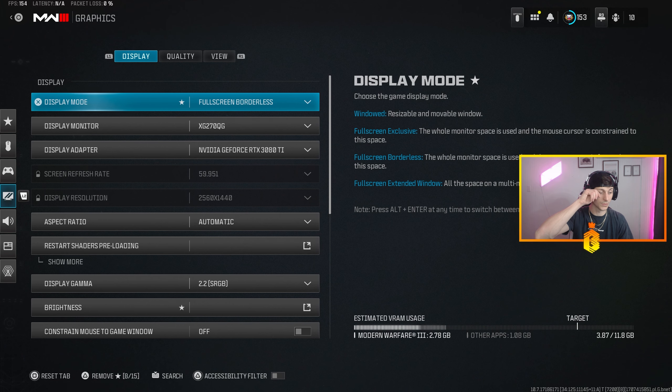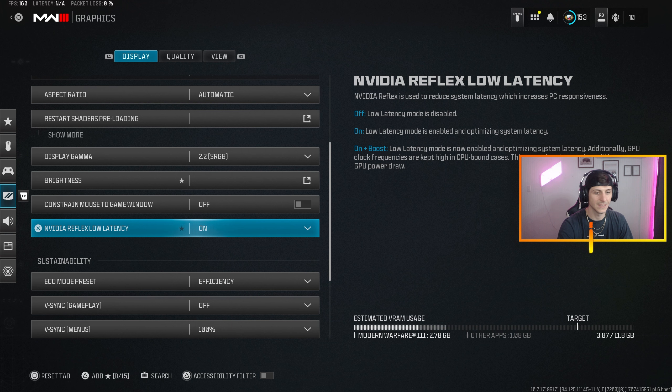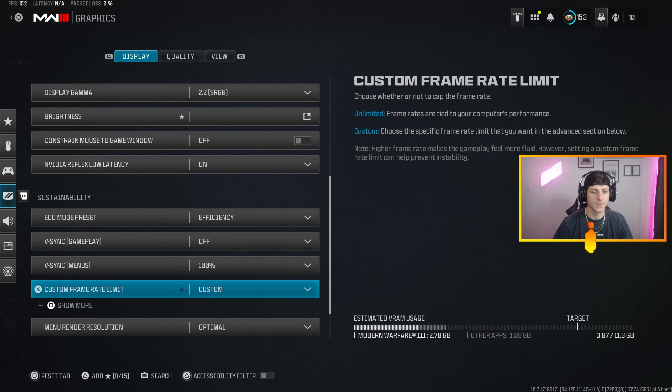For graphics I'm just going to scroll through — there's only one setting I want to cover: Low Latency Mode. If you have a 3080 Ti, 3090, or higher, set NVIDIA Reflex to On. Anything under that — 3060s, 3070s, 3080 non-Ti — you want On Plus Boost. You'll put too much strain on a less powerful card with On Plus Boost when it's already working overtime and you'll lose frames. A really good computer doesn't need the boost — it's already boosted. Eco mode set to Efficiency.